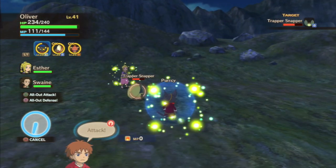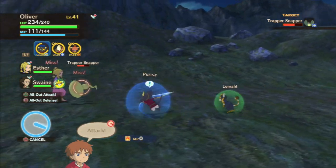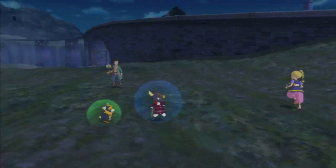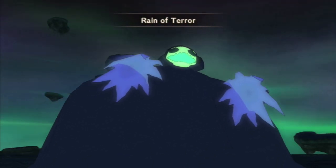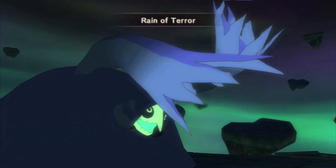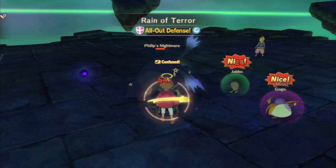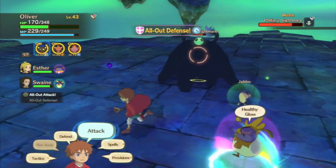I didn't like that you had to scroll through the attack options. With a dozen buttons on my controller, I should be able to set different attack commands to different ones. In situations where you quickly had to defend, instead of making a quick selection on the control pad, I had to scroll through a menu, oftentimes full of spells I don't use, in order to do that.